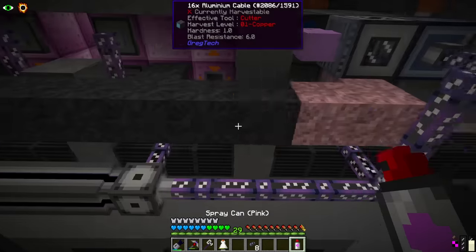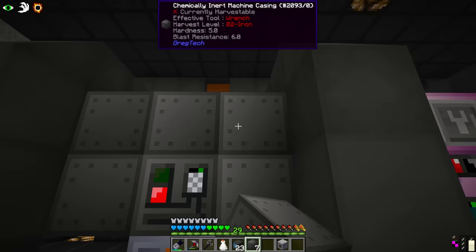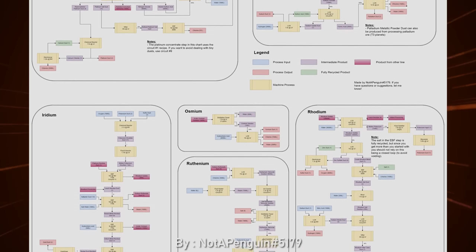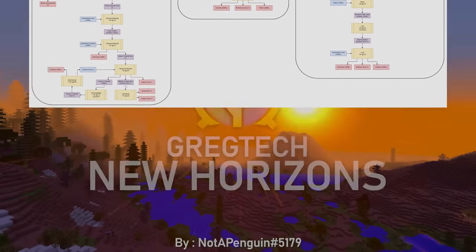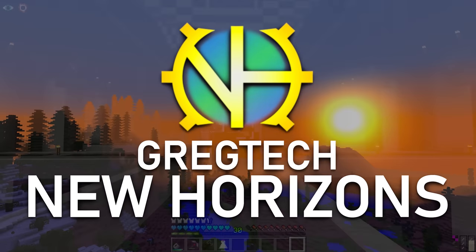Previously we set our sights on a new challenge in our journey of automation. Our medium term goal is to automate the production of machines to make the full platinum processing chain. This is a complex and difficult automation challenge, but once complete will give us access to not only platinum, but also iridium, osmium and palladium, just to name a few.